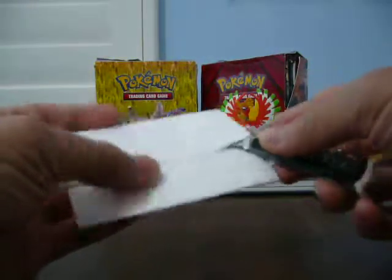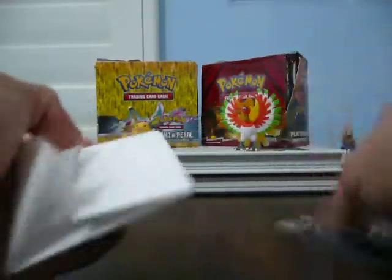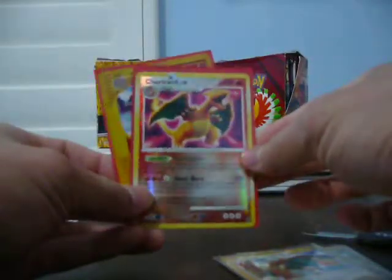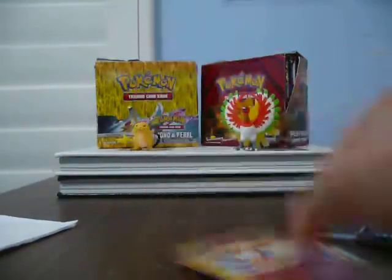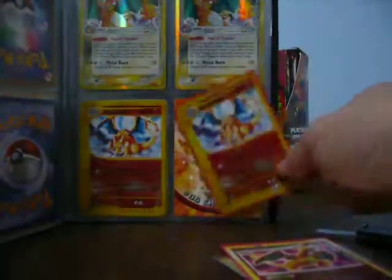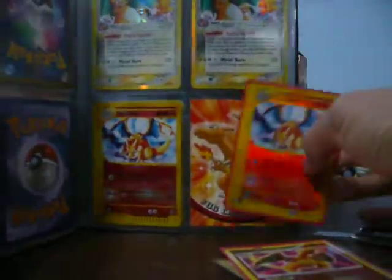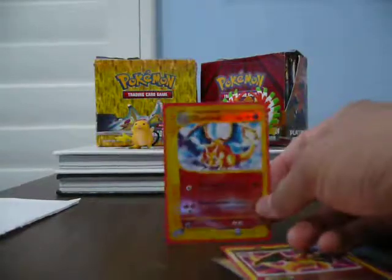And our next trade — we got here. A Crystal Guardians Charizard Hollow, a Reverse Crystal Guardians Charizard Hollow, a Secret Wonders Charizard, and a Reverse Charizard Expedition.